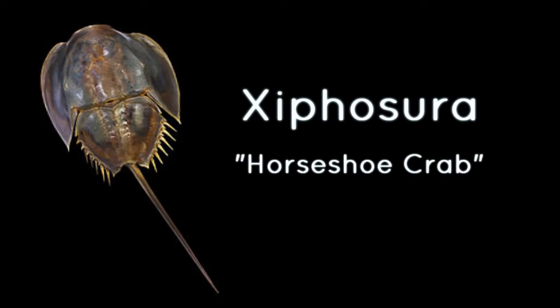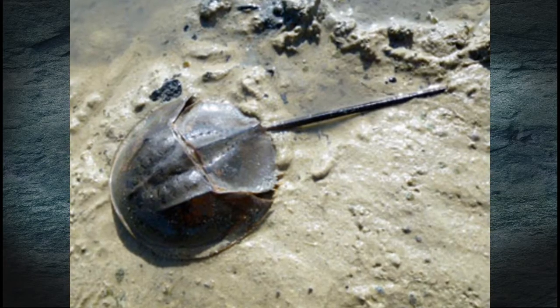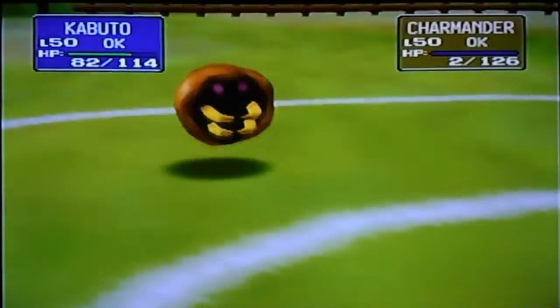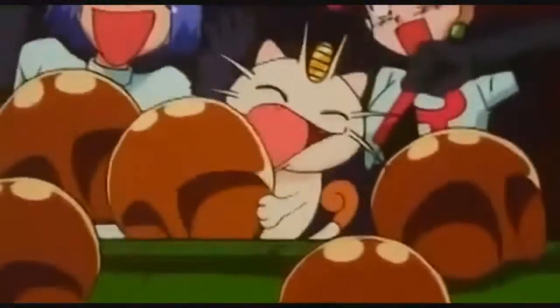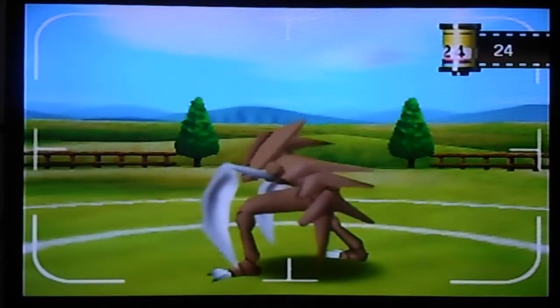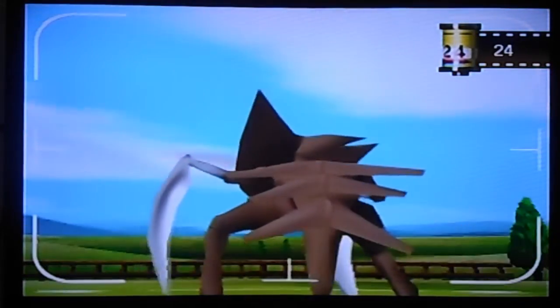Unlike the previous animals, horseshoe crabs — scientific name Xiphosura — are alive and can be found on modern beaches. They're considered a living fossil because they've been alive since the Silurian period. Aspects of the horseshoe crab are very apparent in Kabuto's design, such as the shape of the shell. However, Kabuto lacks the prominent tail appendage of the horseshoe crab and doesn't have any of the serrations along its back. Kabutops, however, does have a small, potentially tail-like protrusion, which may be a reference to the horseshoe crab.